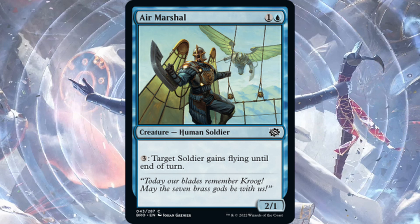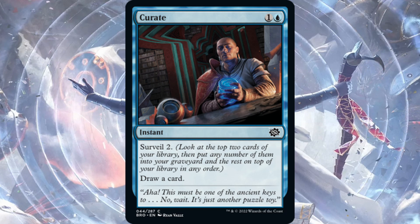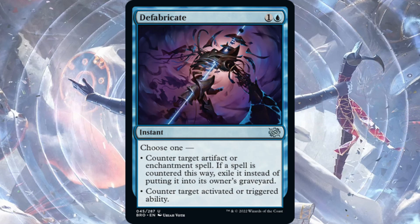By the way, this video is going to focus mostly on standard. Next is Curate — one blue, one generic for an instant — Surveil 2. Surveil means look at the top two cards of your library, put any number into your graveyard and the rest on top in any order. This could be cool with unearth and there are flashback and disturb synergies in blue-white. It might find a home but it doesn't really fit into mono-blue tempo right now, so it might see play or might not.